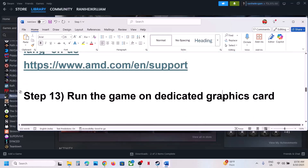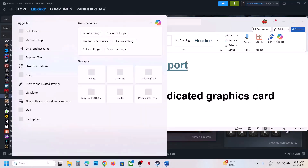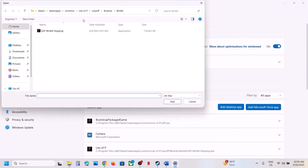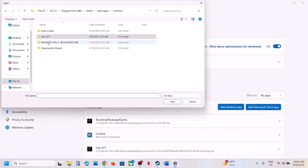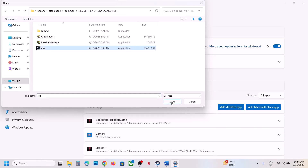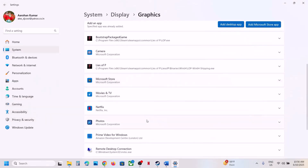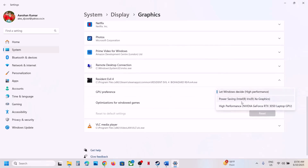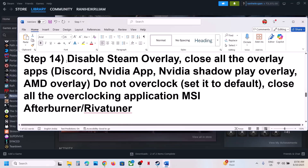The next step is to run the game on the dedicated graphics card. Type Graphics Settings in the Windows search box, click Graphics Settings, click Add Desktop App, go to the game installation folder, select the game exe file, click Add. Once the game is added, click on it and select High Performance, then launch the game.